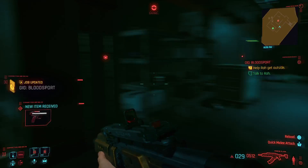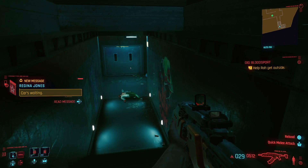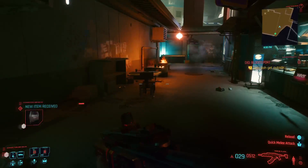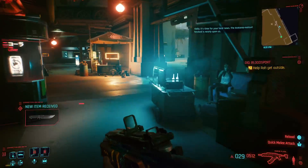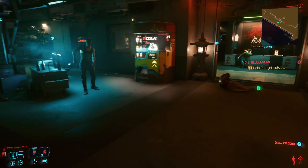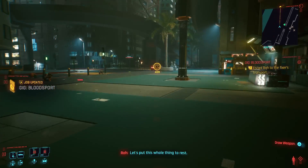I also killed everybody else, so there's really nothing to work out. NPC: 'You coming? Ain't no one here.' He's just slow. Getting him outside — 'All clear out there, you better delta, let's put this whole thing to rest.'